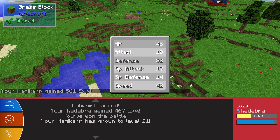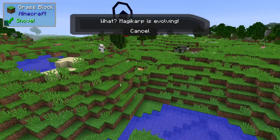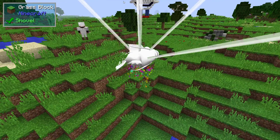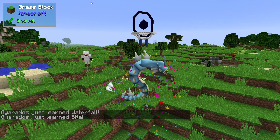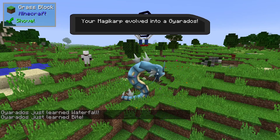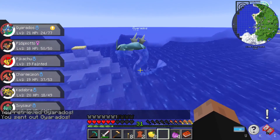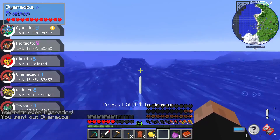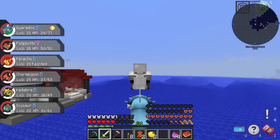Magikarp is now evolving! Come on, get big and strong my big boy, become a massive Gyarados. There you go — Waterfall and Bite. I can mount him, right? There we go. Go Gyarados, we're going!